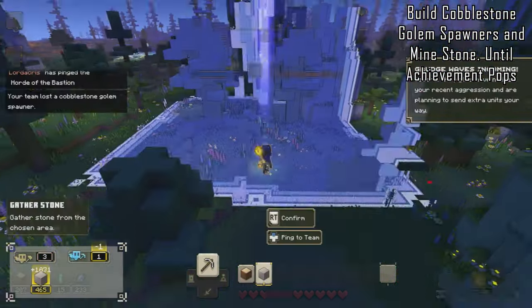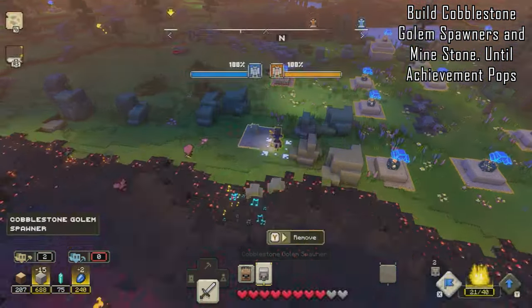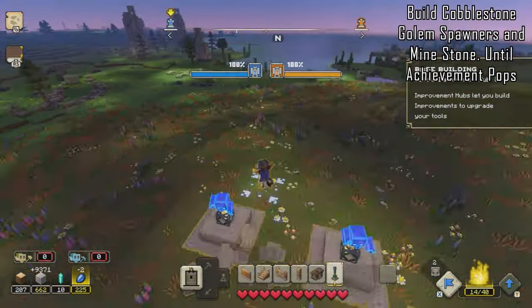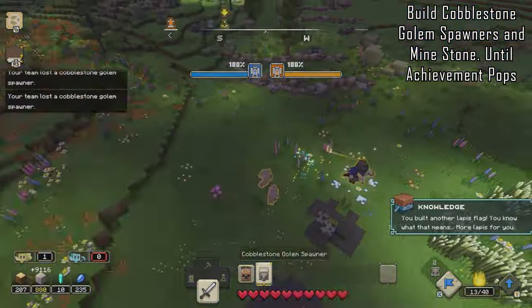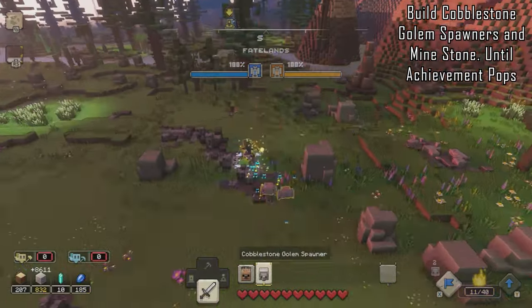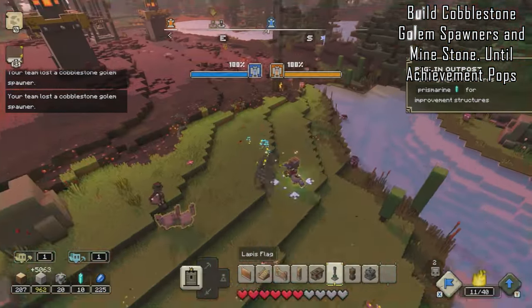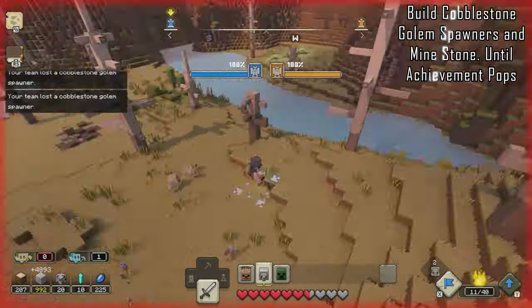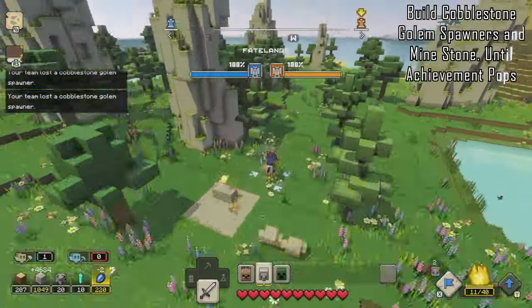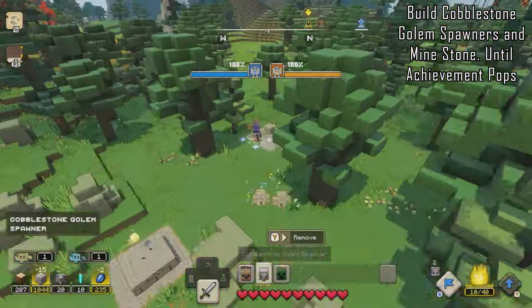As lapis maxes out at 250 you'll stop generating, so you need to continually spend it. The quickest way is to constantly build cobblestone golem spawners. You'll see me running around mining stone and placing spawners, trying to spend lapis before it reaches the 250 cap. I'm also looking for chests that may contain stone, and dropping off miners at stone nodes so stone comes in as fast as the lapis. Continue doing this for about 5 to 10 minutes and once you've generated 2400 total, the achievement will pop. General rule of thumb: just keep spending as much lapis as you can — golem spawners are the best method.